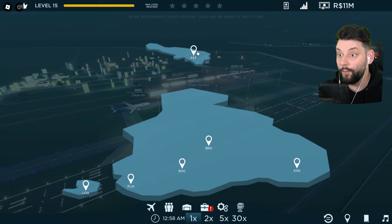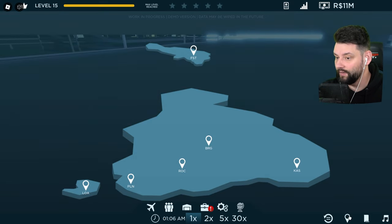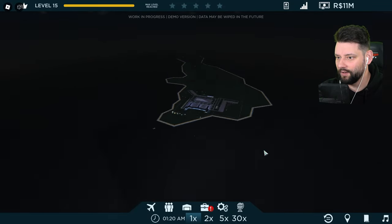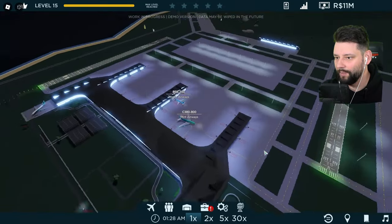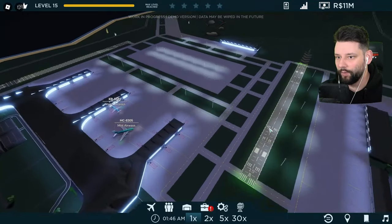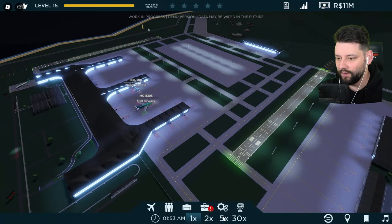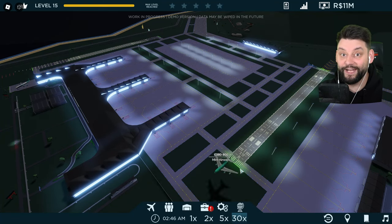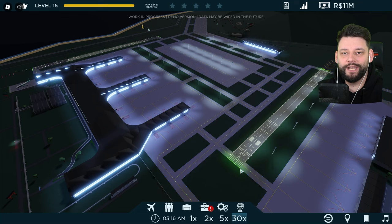It's all the way up here — spawning over there so we can see the glorious airport. Big boy airport! There's double runways. We'll fast forward until daytime, then set the plane loose and see how much money we make.